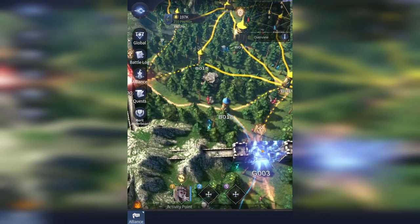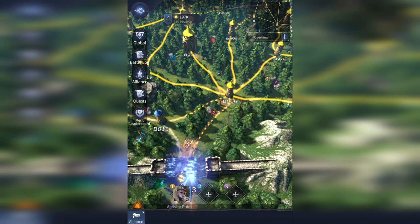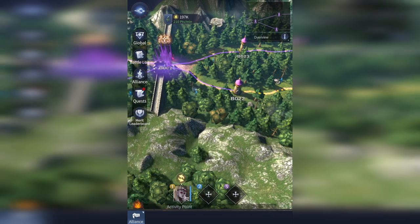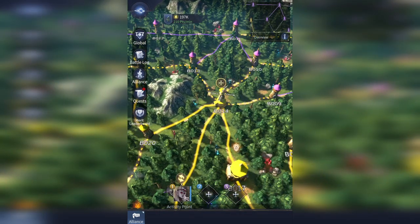Another extremely strong position are these nodes here. These are just a basic node, but they're extremely strong for a very important reason. This is the supply line to your entire area from one side of your map. From the other side of your map, you've got this little branching path that splits off in two ways.